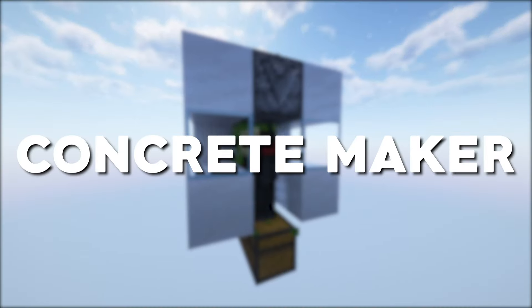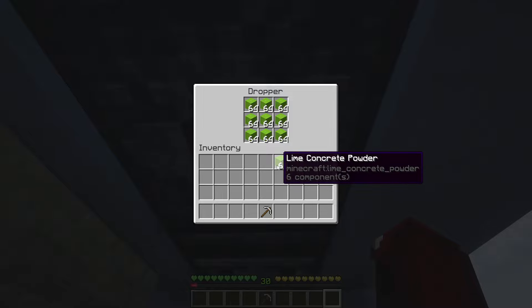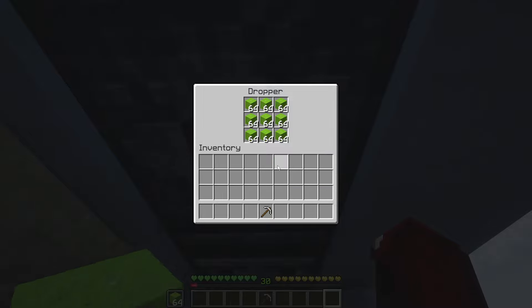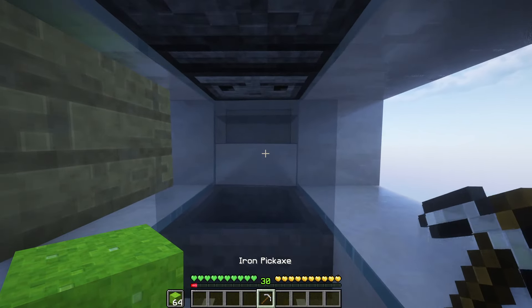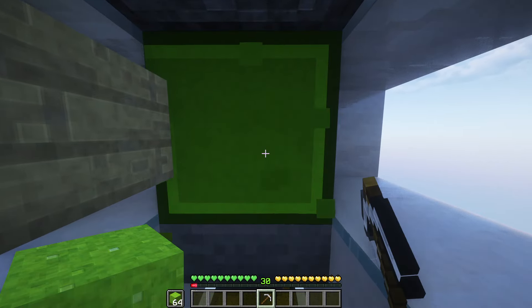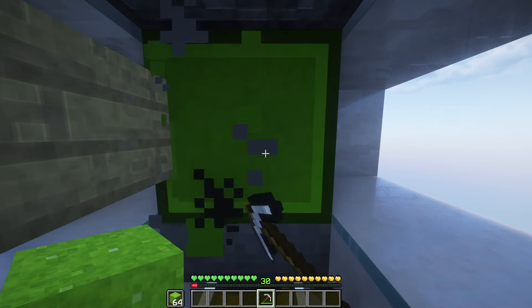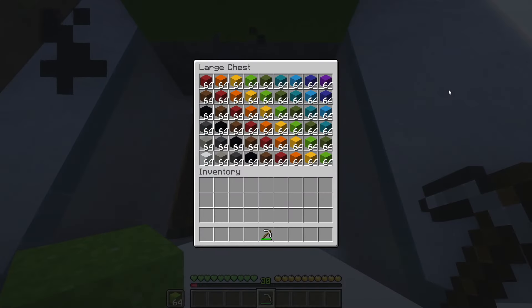This is the easiest concrete maker in Minecraft. Place the concrete powder in the dropper, press F to have a stack in your offhand, then face the stair block and right click and left click at the same time to get the concrete. All the items will end up in the chest.